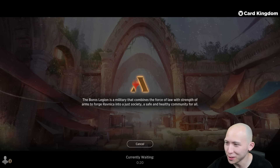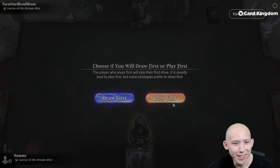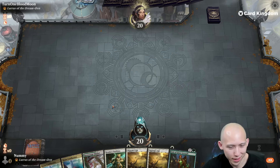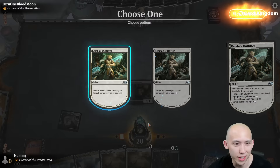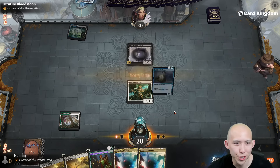Oh no! How long have I been blurry for? Blame the hammer. Turn one — Blood Moon is my opponent's name. That would be a disaster for this deck. They are also on Lurrus. Hand looks good. We don't have the turn two hit-him-for-a-million, but we have the turn one Outfitter with the Belt in hand. Changeling.